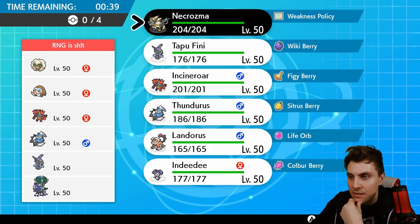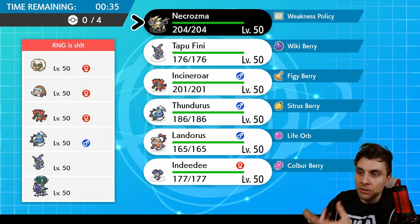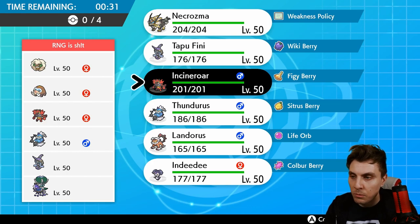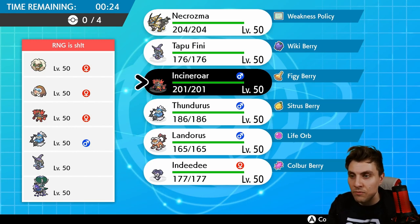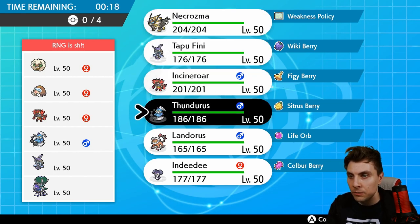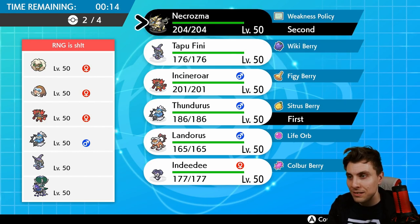What are we going to do against this team? It's a little bit more tricky. You've got the Calyrex Shadow Rider and the Thundurus — it makes it very difficult for us to bring in Incineroar, because if we do we proc Defiant. Obviously we can deal with the Calyrex, but it makes things very very difficult for us to operate. So I think we're going to play a little game, and this is why we've got Thundurus in this team.